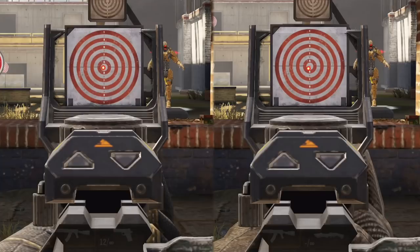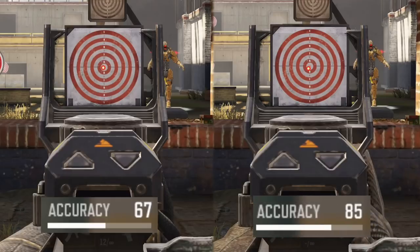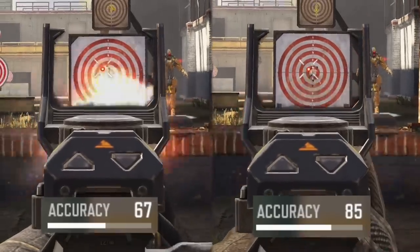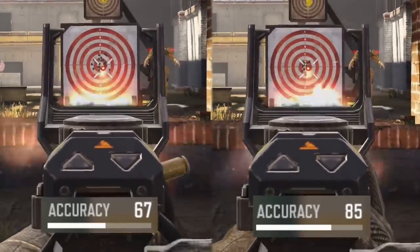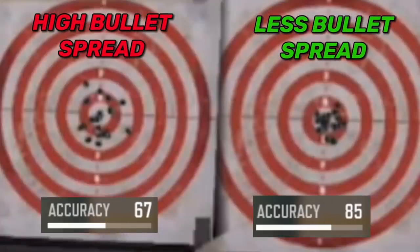On the left we have the AK47 with 67 accuracy and on the right we have the AK47 we just built with an accuracy of 85. As you can see, the bullet spread is wide on the left compared to the right — that's what accuracy does. High accuracy gives you less bullet spread, which means you can hit enemies easier at mid to long range.